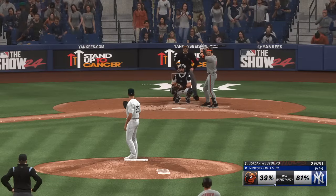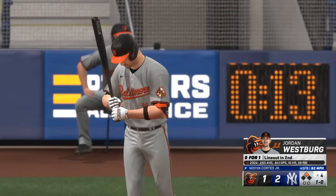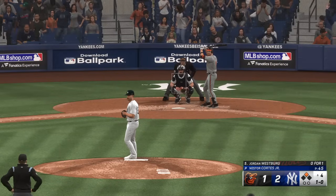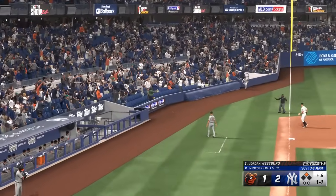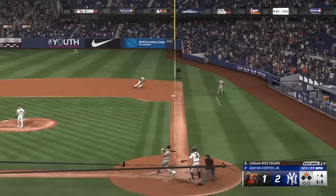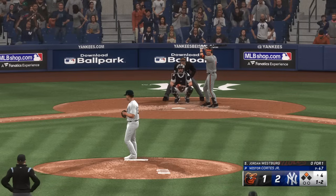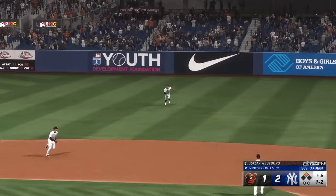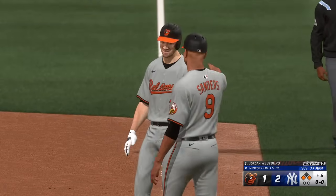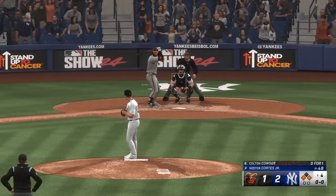Runner in scoring position, no outs — digging in, Jordan Westberg. The first pitch misses for ball one. He's got some good opposite field power. What I like about something being hit to the right side into the outfield is that the base runner at second has a very good read and can determine whether or not he can score. The tying run at second — slap card the other way but foul. And it falls — throw comes back in, the tying run stops at third with nobody out. A big swing of the bat right there, that one probably had no business ending up as a base hit but he got just enough of it to muscle it to the outfield.